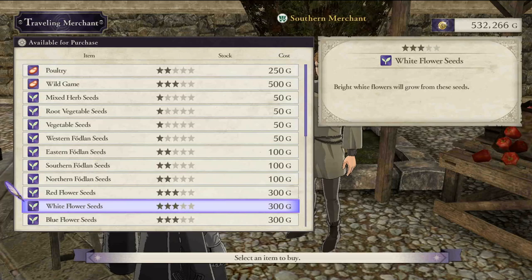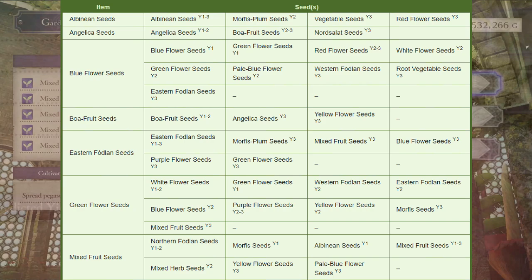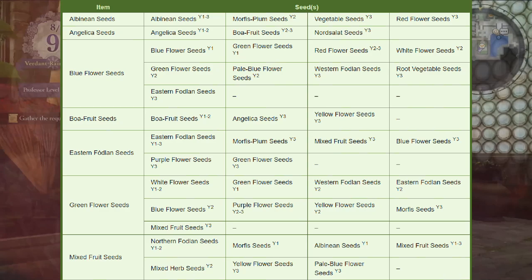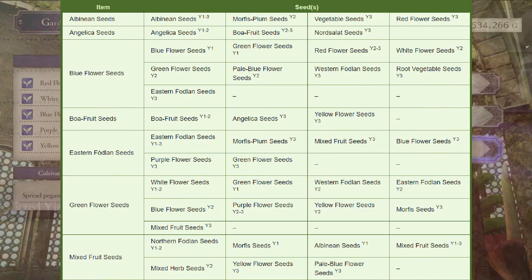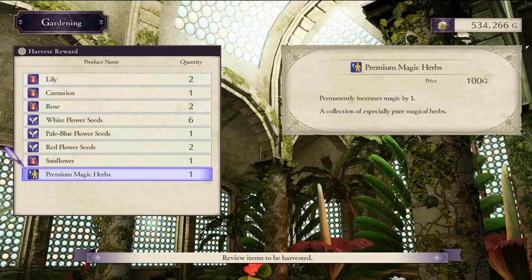Next, we're going to talk about how to obtain specific seeds by planting and harvesting other seeds. Each seed type has a possibility to yield specific seeds as a result, depending on which yield tier you achieve when planting and cultivating. On screen there are a few examples of which seed types you'll receive upon harvesting depending on which yield tier is achieved. For example, if you wanted red flower seeds but only have blue flower seeds available, you would need to get a yield tier of two to three from planting and cultivating the blue flowers for a chance to get red flower seeds — but you might also get pale blue flower seeds, Western Fodland seeds, green flower seeds, root vegetable seeds, or even Eastern Fodland seeds.